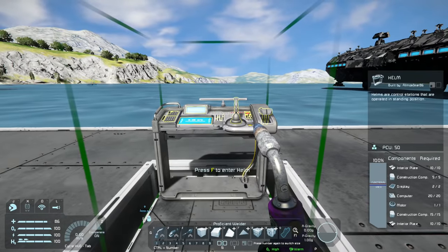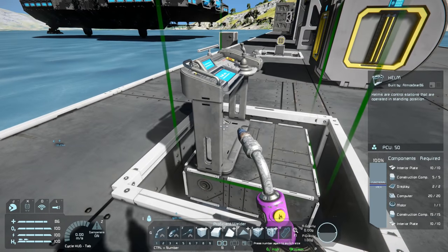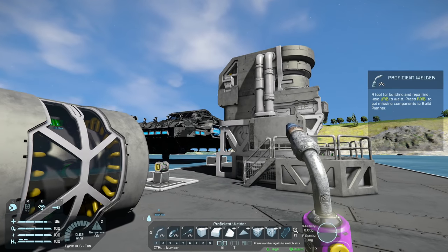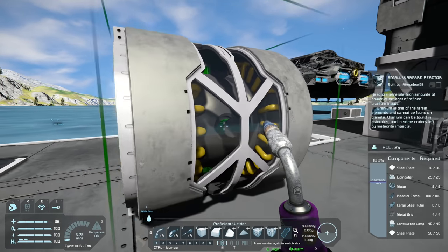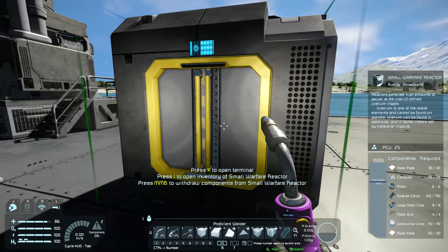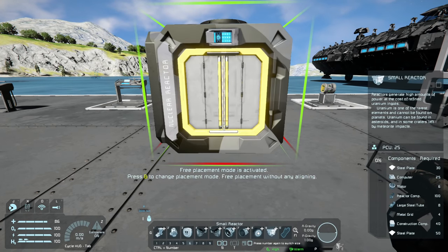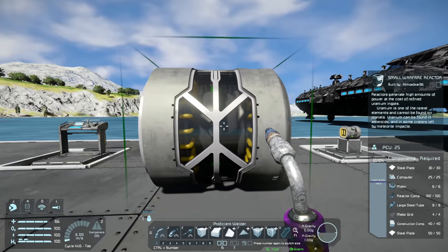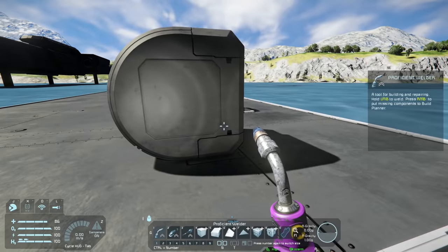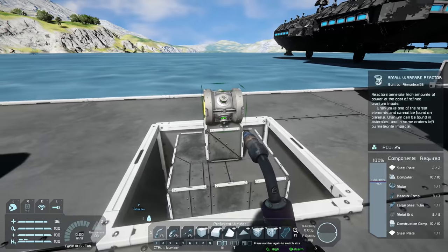There's also a small grid version of the helm. The model looks the same but the large grid version is a three by three block whereas the small grid version is a one by one block. Moving on to the new reactors — the small warfare reactor is available with the DLC. The ports are in the exact same location as the standard reactor, but this model looks ten times cooler. There's also a small grid version, and the ports match the vanilla small grid reactor.